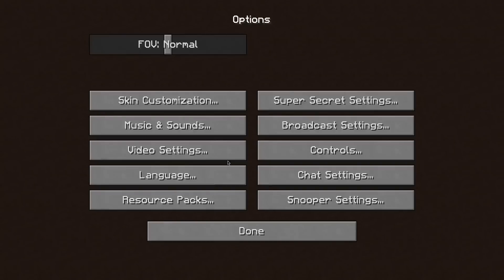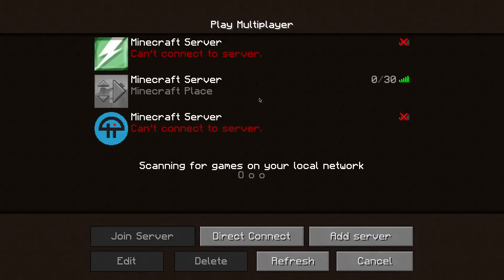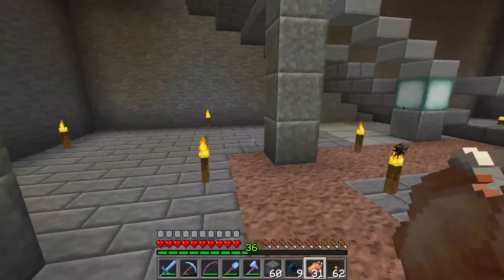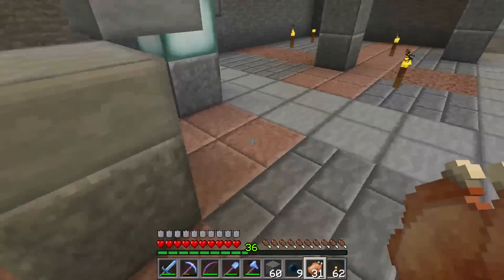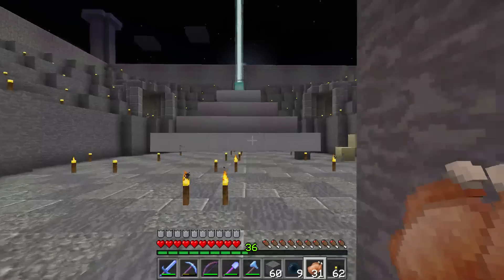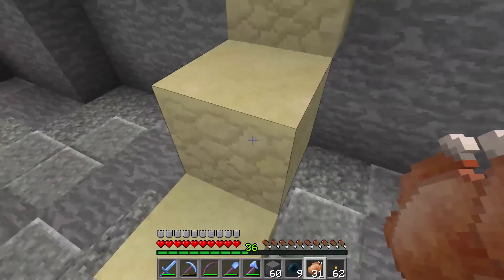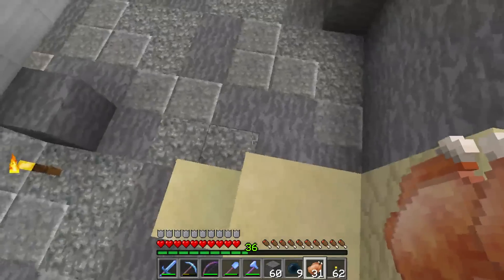Once you click done, it'll switch over and you can see that there are a few things that are different. The texture pack sort of gives you a more contrasty look for a few of the blocks. Some of this is andesite. We have granite down here. This is polished granite, hard granite. These are half slabs. This is just normal stone right here. This is iron blocks. This is the sand, hardened sandstone.